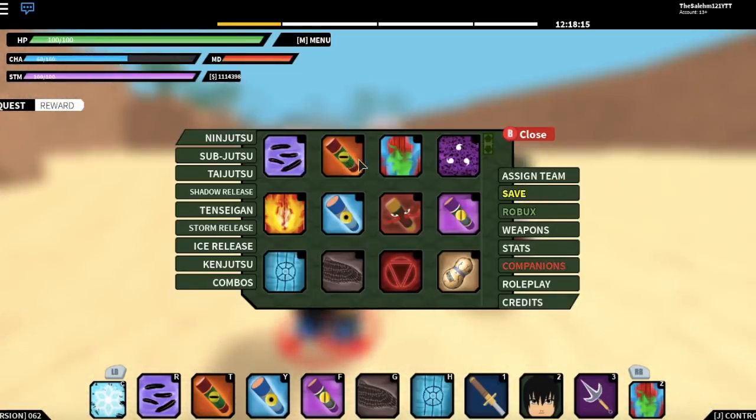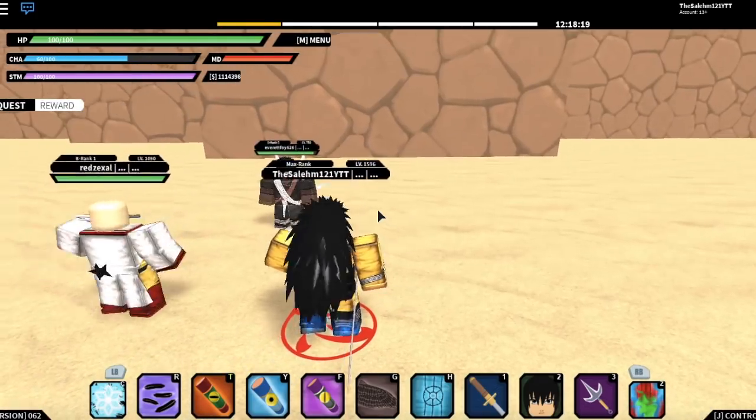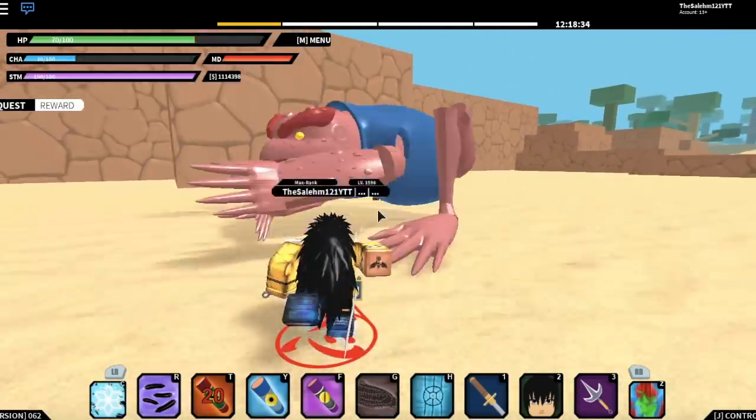The second one is the Toad Scroll, which spawns a toad and attacks your opponent.